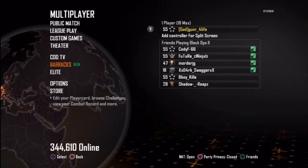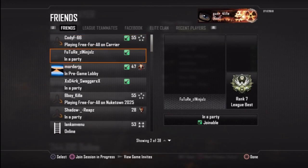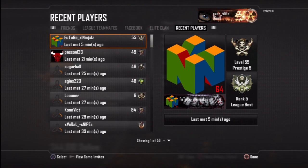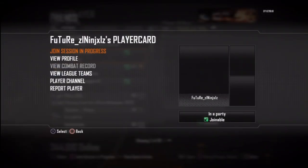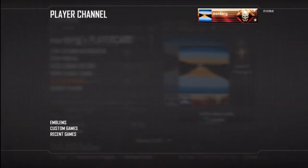So I'll be showing how to do it. First, you have to hover over the Barracks, then press Triangle and go to whoever you want to take the emblem from — it can be a friend or a recent player. For example, I'm gonna choose a player. After that, you go to Player Channel, then go to Emblem.